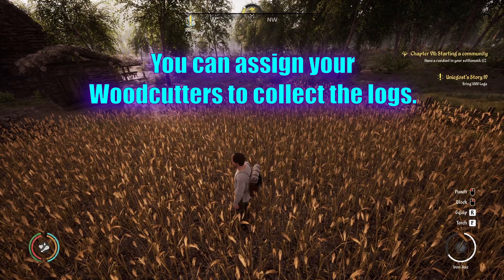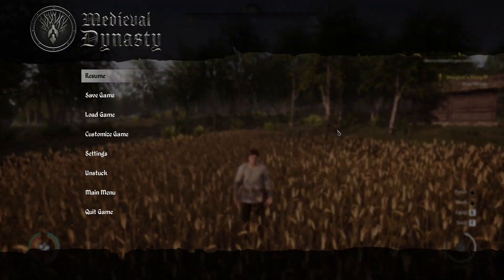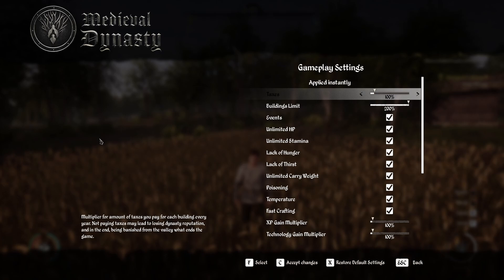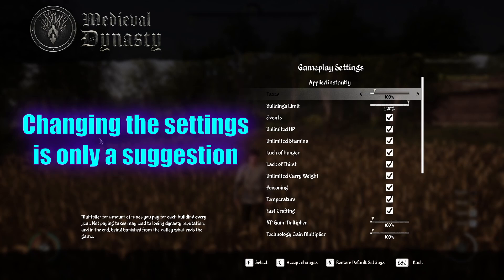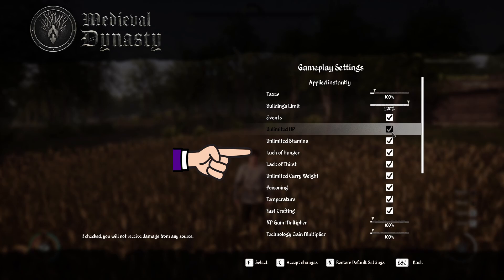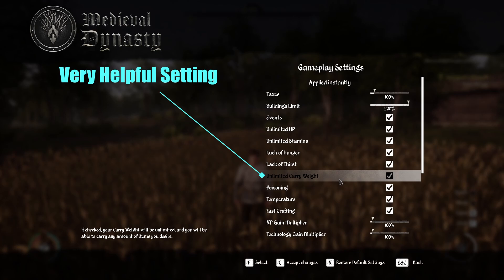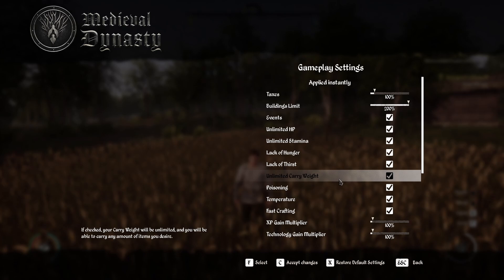I'm going to give you some tips on how to acquire the 1,000 logs, but I would recommend changing a couple of settings first — go into game settings. This way you can bring the 1,000 logs to Walren all at once rather than trying to stack them or turn them in a little at a time. Go into your gameplay settings and change all the unlimited options: unlimited HP, stamina, hunger, thirst, and specifically unlimited carry weight. That way you are not encumbered, because if you're trying to carry 1,000 logs, you won't be able to move.